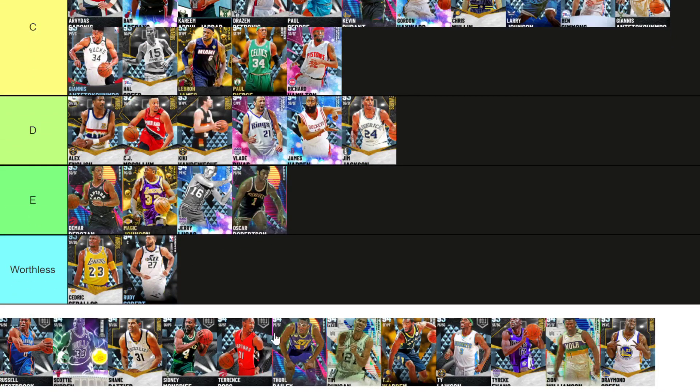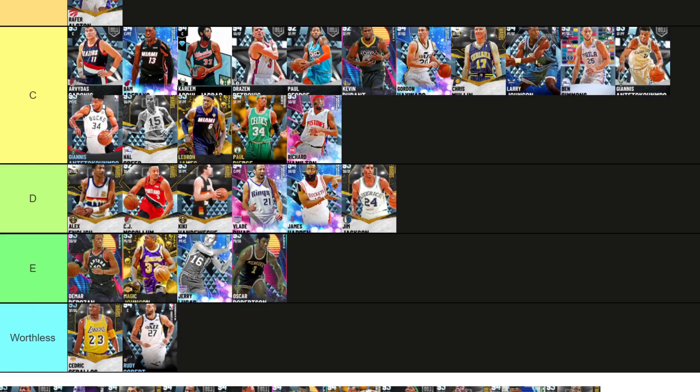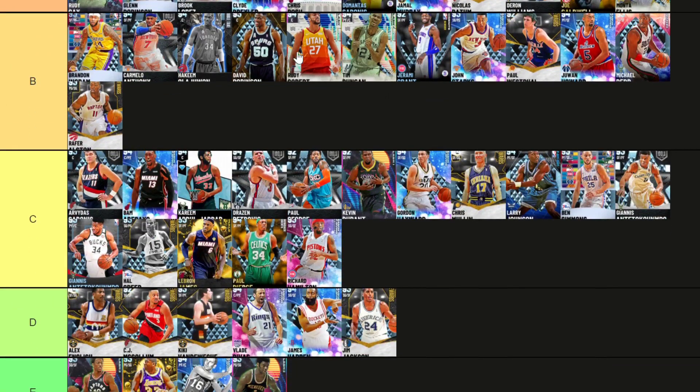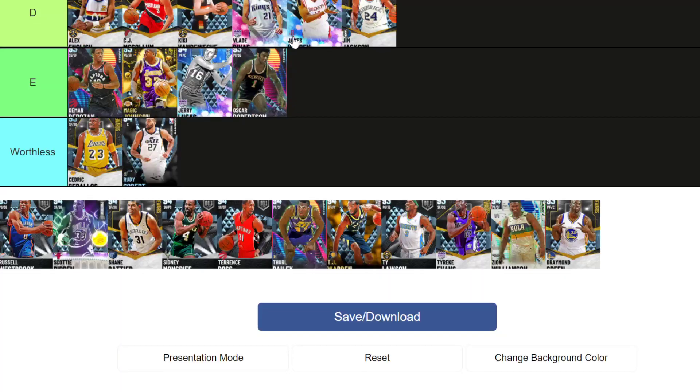Rudy Gobert — getting B tier. Tim Duncan, wherever you are, you're basically the same card — get into B tier as well. Timmy D and Gobert will always be compared to each other. However, they're no longer used at all. Bosh and Brook Lopez and even the free Domantas Sabonis does the same job but better. As much as both of these guys had their time in the sun, they're not great anymore.